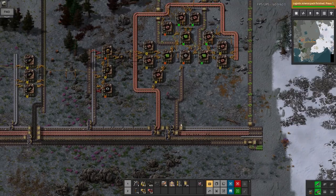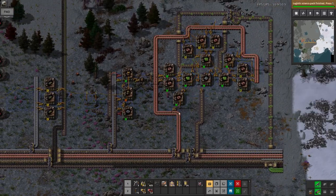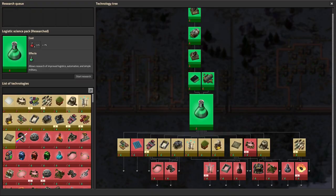There we go, caught the bus up. We now have green circuits automated. They're not coming through at a particularly high rate, but then I'm not using them at a high rate either.